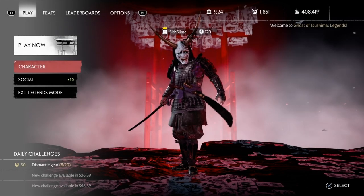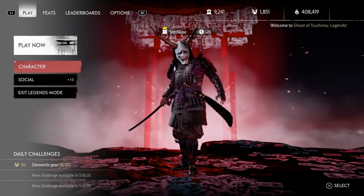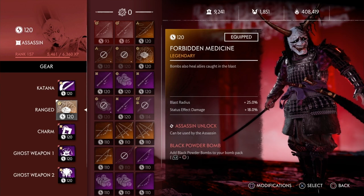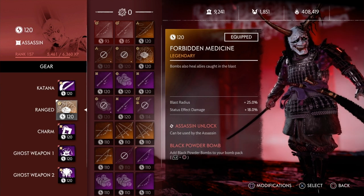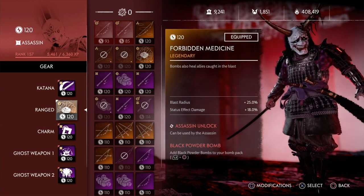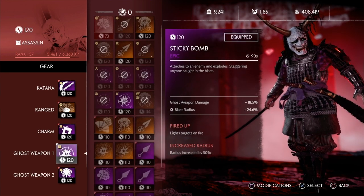Here's the Assassin. I'm going to show you how you can be efficient with the ultimates with this guy as well. Same thing as the Samurai — you throw your black powders before they explode, you hit your ultimate, and then those two black powder bombs will go towards your next ultimate. Blast radius definitely helps here as well. That's why I'm running blast radius on the sticky bomb.